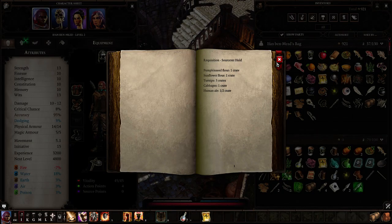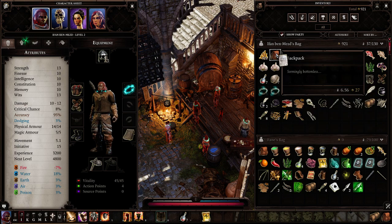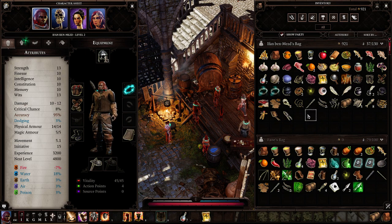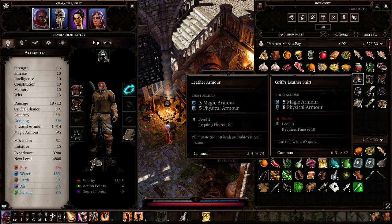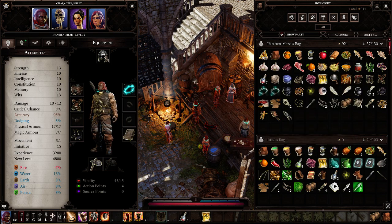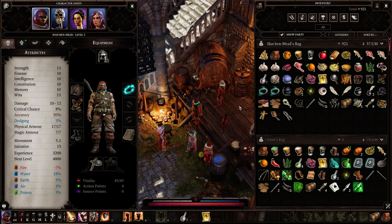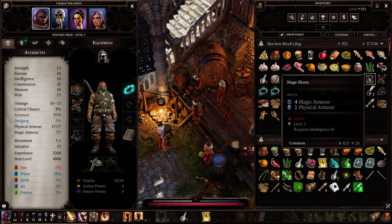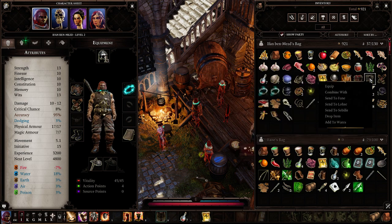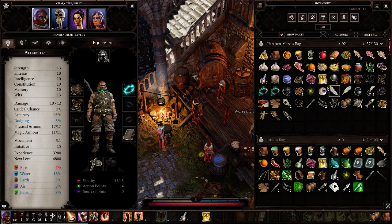Requisition for supplies, Magister's note. I just need to go into my backpack — auto sort. I've got some leather here which is superior to what I'm wearing, and it looks like a little more armor. I've got some mage shoes and muddy mittens, which are a little better than what I'm wearing.